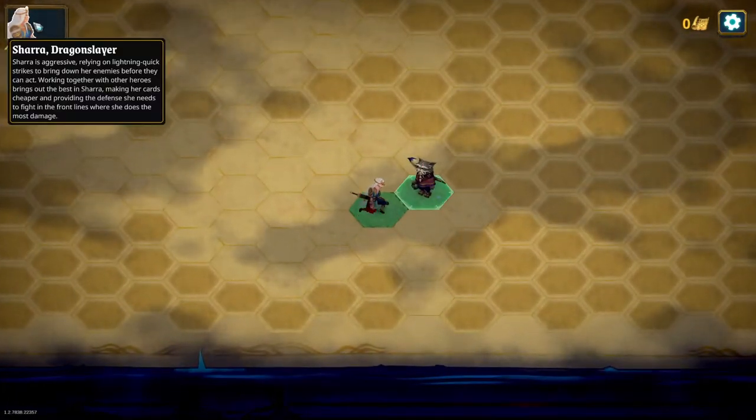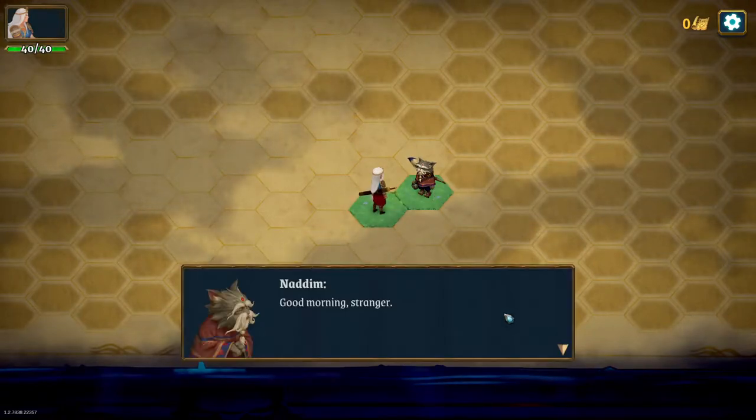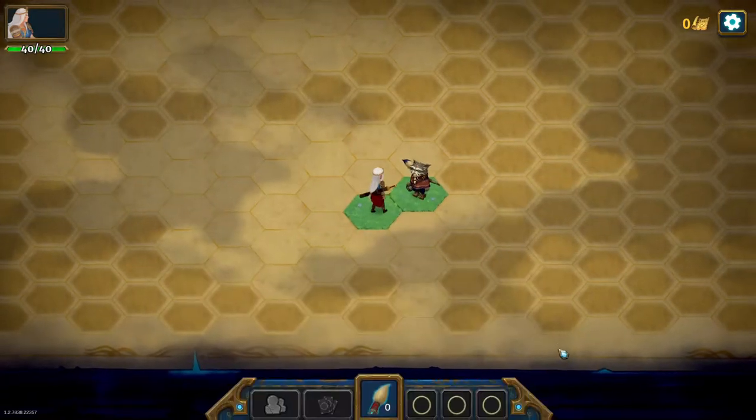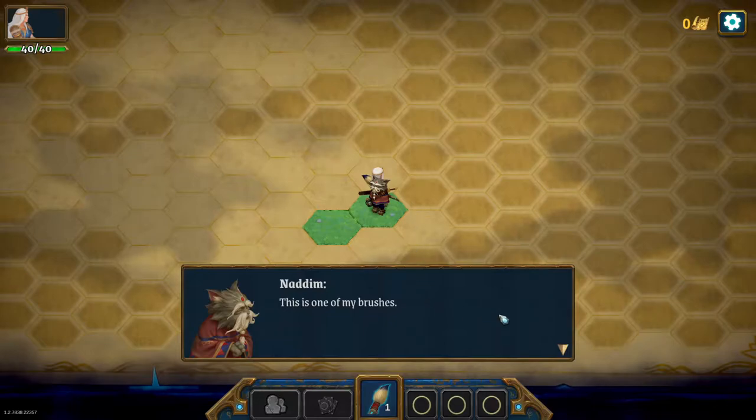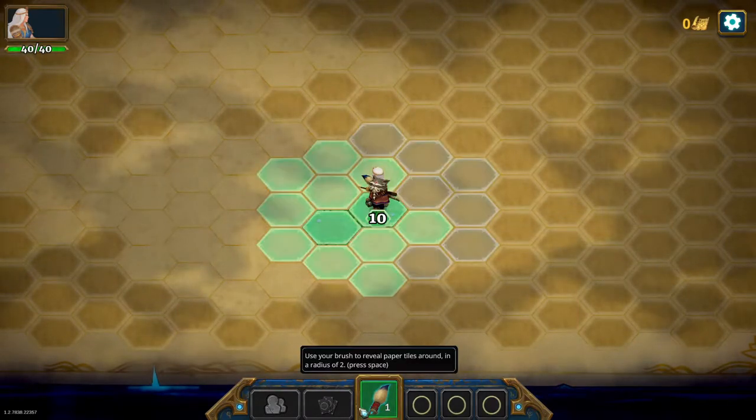We'll do the tutorial because it's kind of important in the beginning. I played the demo, so I kind of know what to do — you have to unveil the lamp around you.